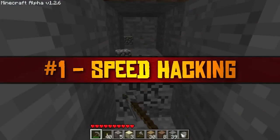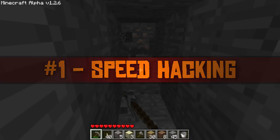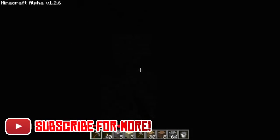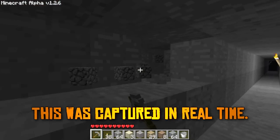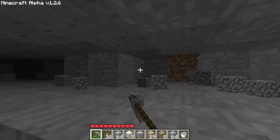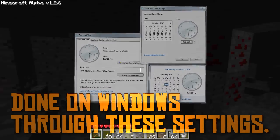First up on the list is speed hacking. In early versions of Minecraft, specifically the alpha versions, you could make Minecraft move crazy fast for a short period of time. This was incredibly useful for the otherwise very tedious strip mining expeditions. I know this is a bug I used once or twice in some of my first maps shortly after I bought the game. To do this, all you had to do was bump your computer's clock up by one hour.